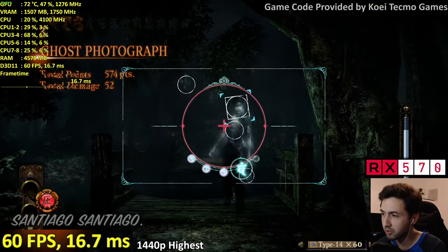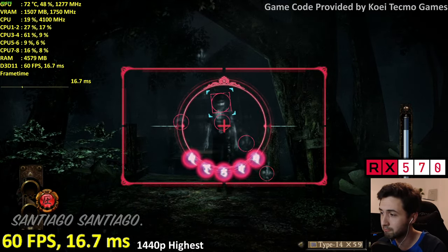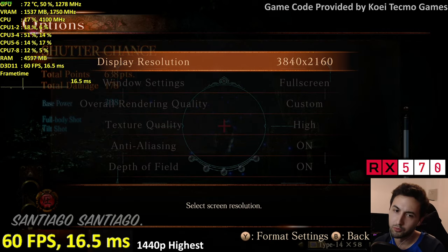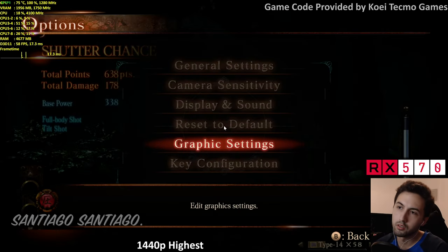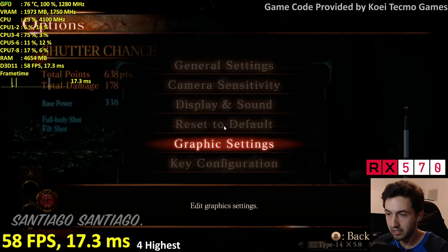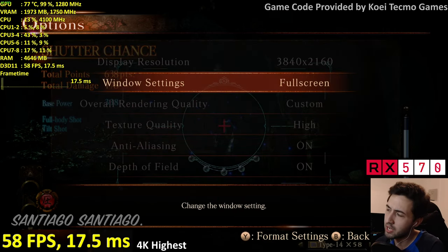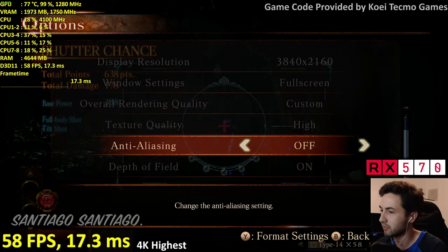Okay — 1440p, I think the point was made. We can do 1440p 60 just fine on the RX 570. Excellent — let's do 4K. The 1050 Ti could do 4K but not at 60 frames. When you drop below 60 in this game, the game speed is tied to frame rate — you're going to have a bad time.